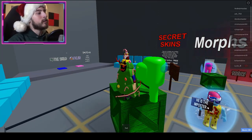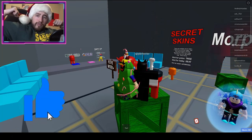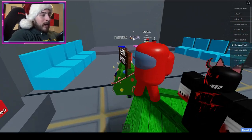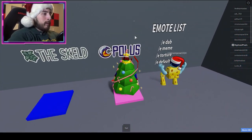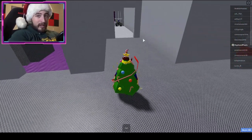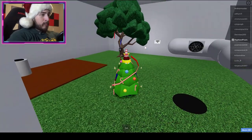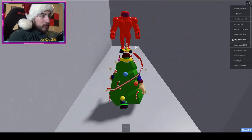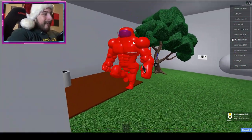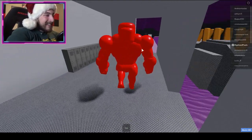Starting with the first badge: 'Sus — you found the secret buff morph.' There's a buff morph I need to get. To get the Sus badge, go to Polus, head this way and go into this building right here. Then take a left turn, go down this hallway, take a right turn, and at the tree go through this wall and you'll find the buff morph.